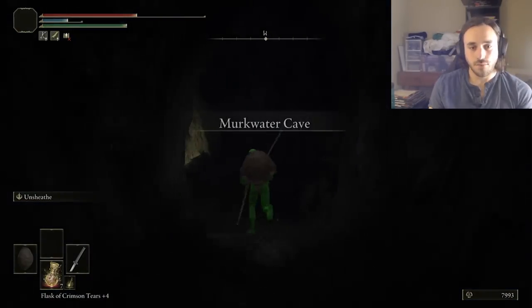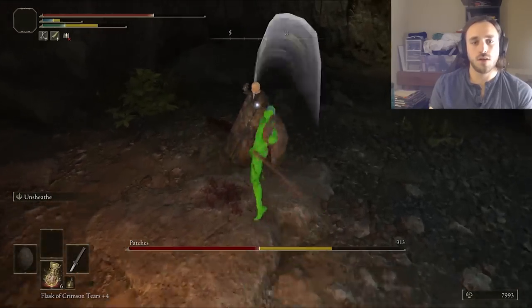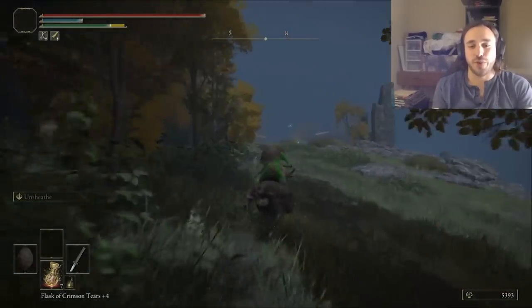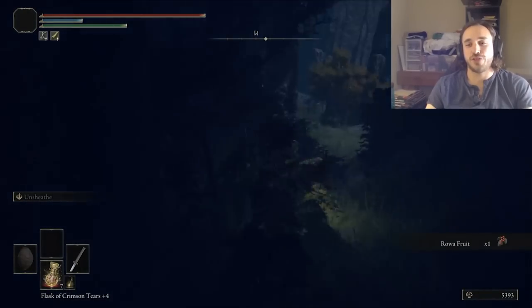Getting past him opens up the cave to fight Patches. It literally takes two hits before he surrenders, and we can come back and buy pickles and the pickle recipe. Then it's time for Liurnia errands — lots of windshield time as we boogie around Stormveil Castle. Plenty of time to ponder the important questions of life: what if Casey Jones, when he was hanging out with the turtles, just walked around pants off?